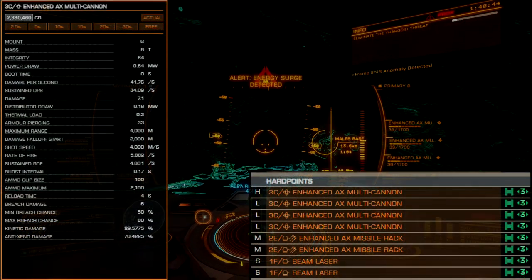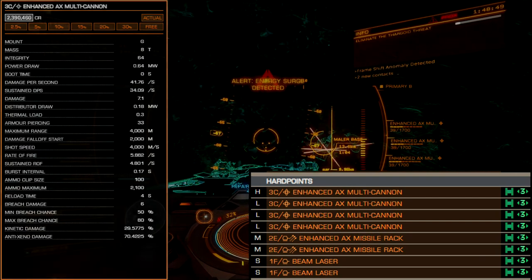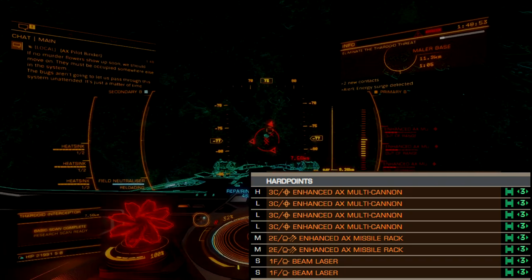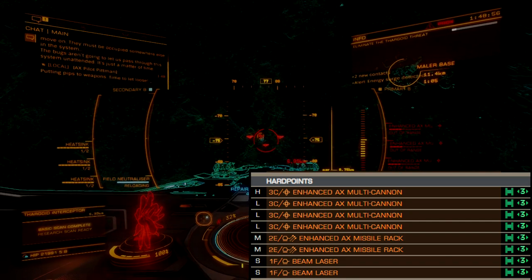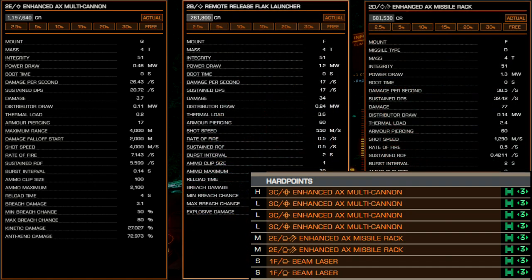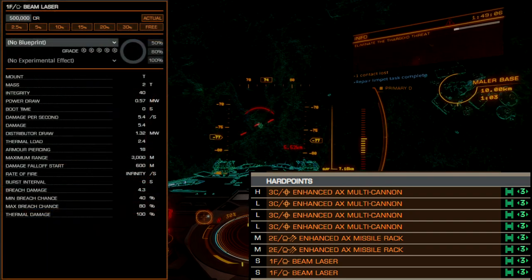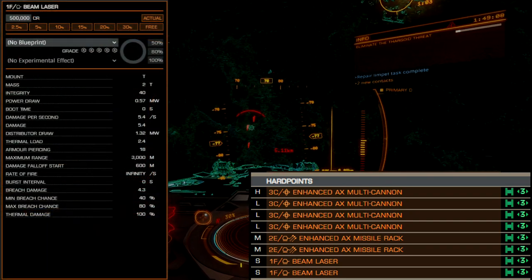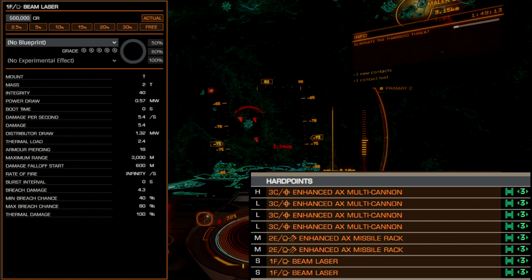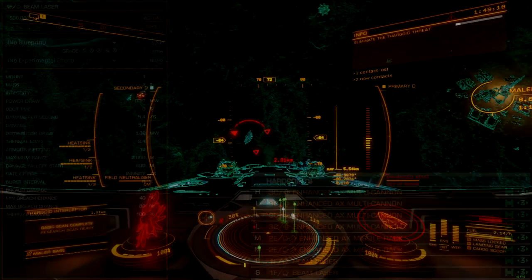Four gimballed size 3C enhanced multi-cannons make up the core of this build's offensive capability and are responsible for dealing primary damage. The size 2 optionals are acceptable for mission-specific applications and can carry additional multi-cannons, AX flak launchers, or enhanced AX missile racks. The size 1 hardpoints are fitted with two turreted beam lasers for damage against shields. These are typically engineered with long-range and thermal vent, or with shield-boosting capability when the time arrives — for now, they are basically placeholders.